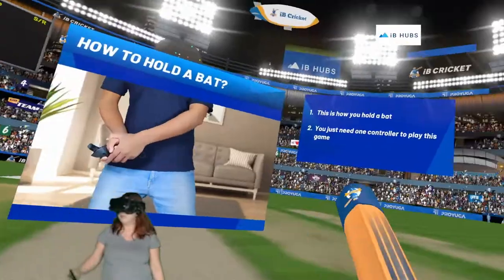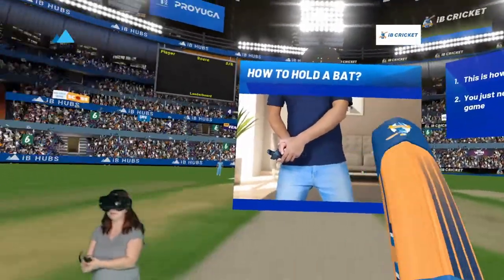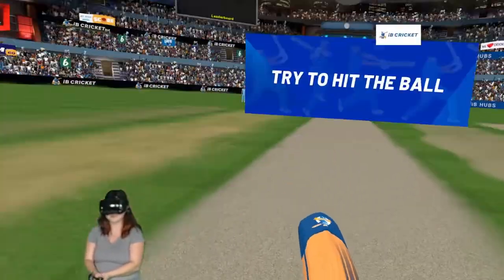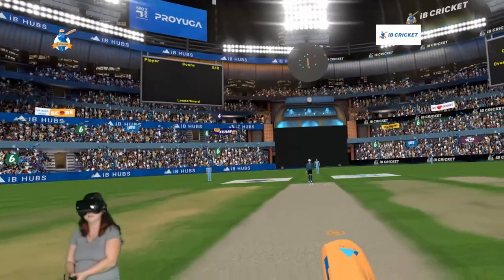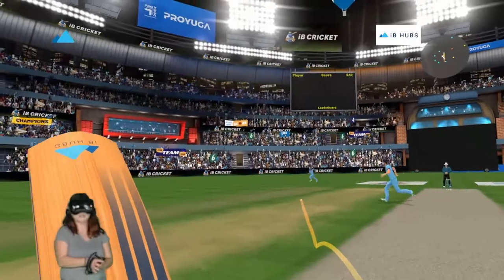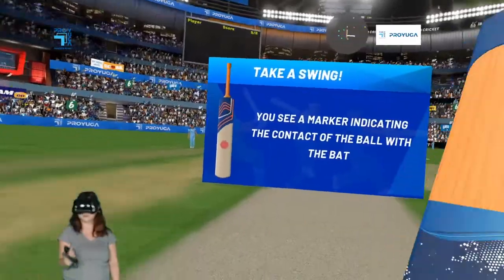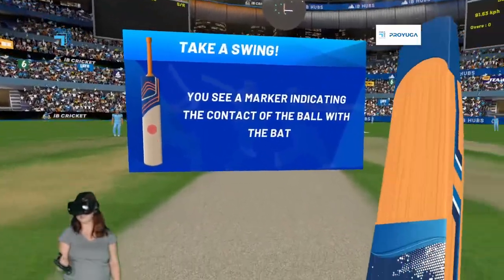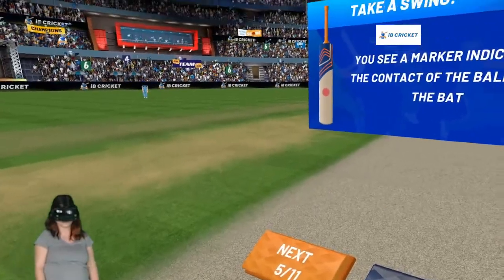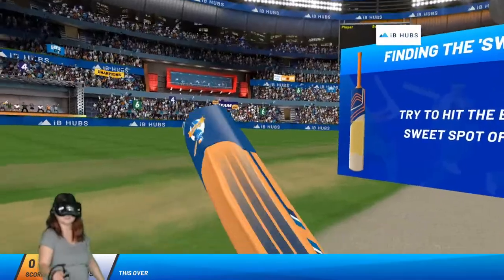How to hold a bat — okay, so according to this I only need one controller, so I'll be right back. Okay, I'm back. So I hold the bat like this, I guess. Now we're supposed to try to hit the ball. This is weird just holding one controller — is it kind of like baseball where you go sideways? Nice, I got that! But it stopped me. It says look at the face of the bat — you see a marker indicating the contact of the ball with the bat. Right here at the bottom is where I hit that. I can do better next time for sure, and it's saying that area there is the sweet spot of the bat.